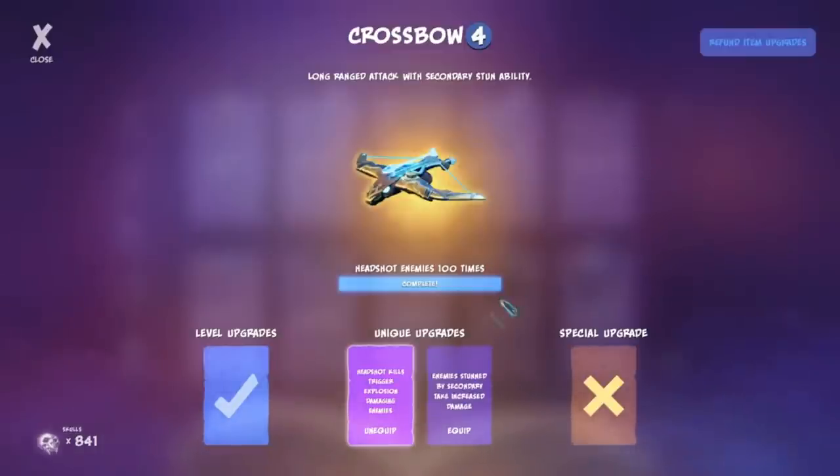The Crossbow is in my opinion probably the best ranged weapon, though maybe not by itself. The Stone Staff works really well with it, as does the Ice Amulet, to line up headshots. The level upgrades improve accuracy, shortening the reticle spread. The headshot kill triggers explosion damage is the upgrade I normally use. I don't typically use the secondary because you'll want your mana for the Stone Staff, not the crossbow's right mouse button.